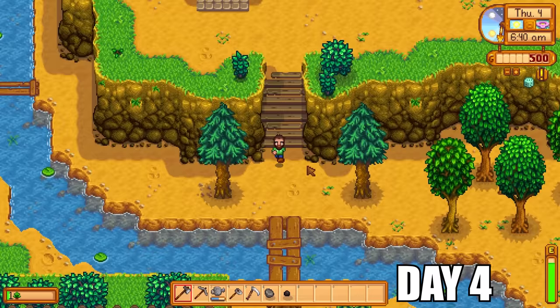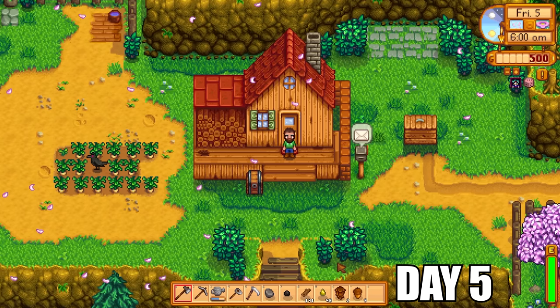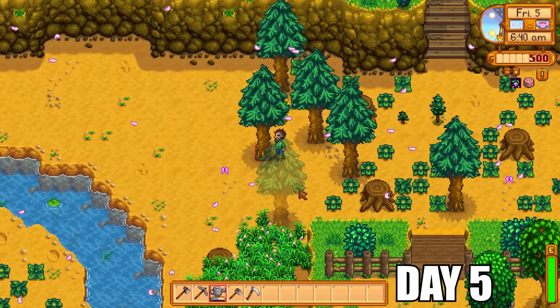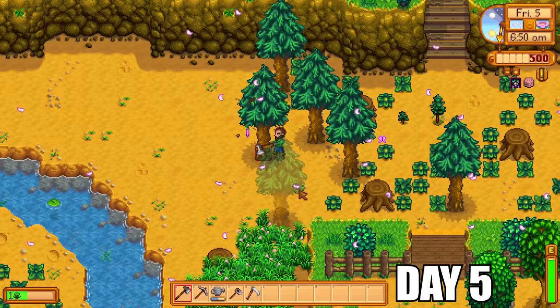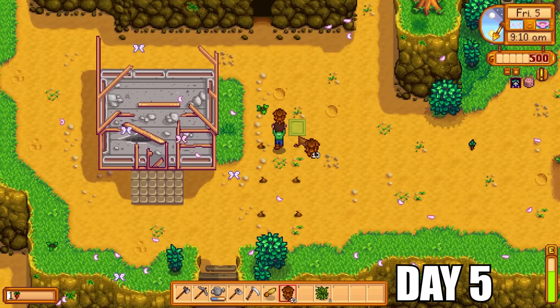The next day a pesky crow got at my lovely valuable crops — it just took one parsnip, not the end of the world — but I needed to make a scarecrow to prevent it coming back. I needed level one farming first to make that happen. It was back to cutting down trees. This video does get very repetitive very early because there isn't a whole lot you can do on the farm, but it does pick up pace and get quite interesting to see how far we get. We harvested all our parsnips and got level one farming, which means we can now make a scarecrow.